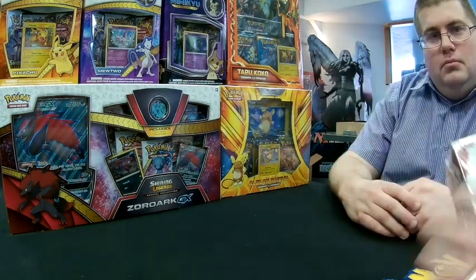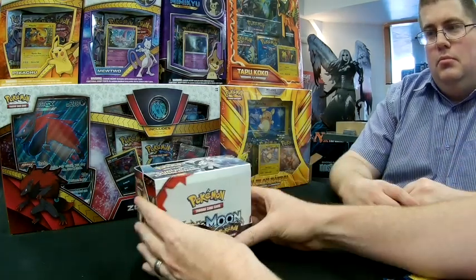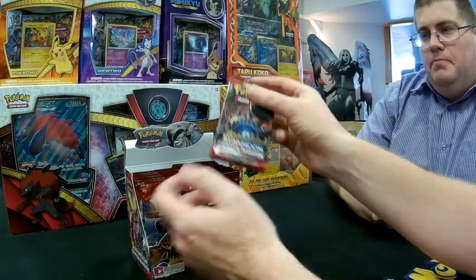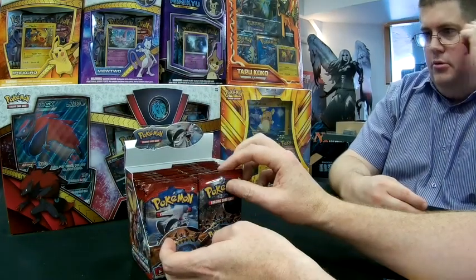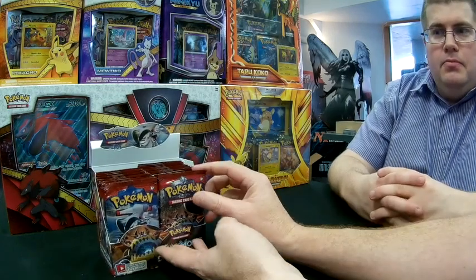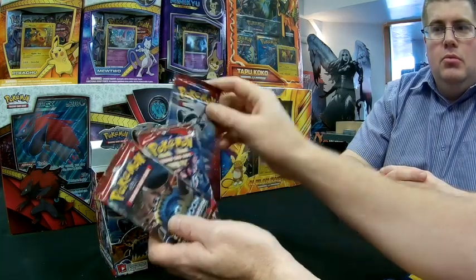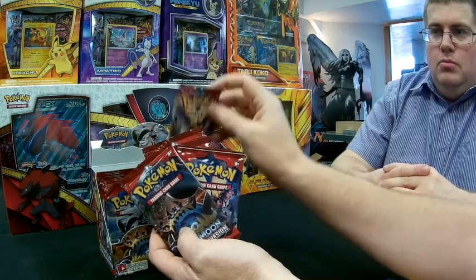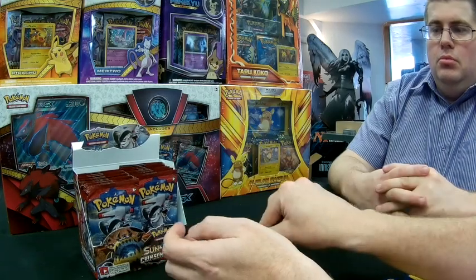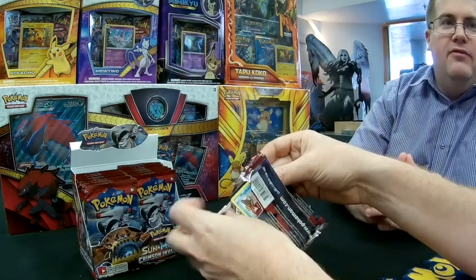This is the first of the Ultra Beast sets, so we've got a couple of cool new cards to look at. In terms of pulls there are also a couple of good hyper rares and secret rares — some cool golden cards we can get. We'll go through six packs at a time in order, to see whether there's any kind of pack mapping going on.